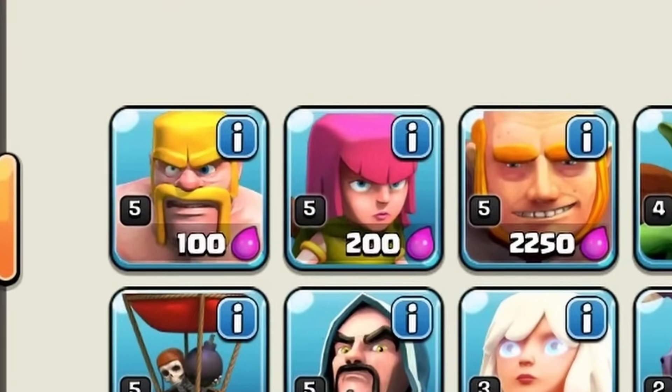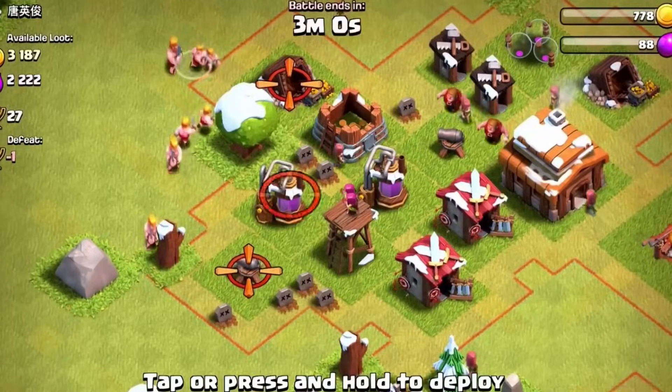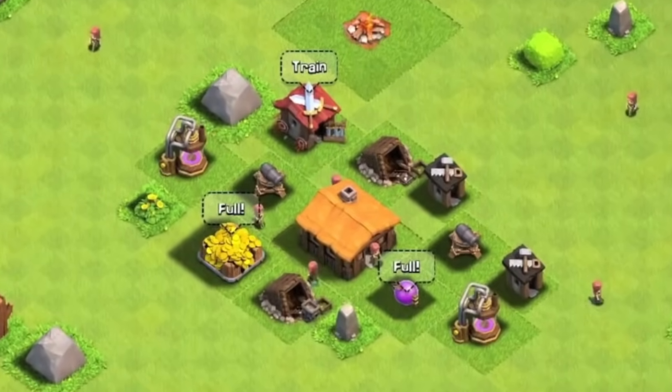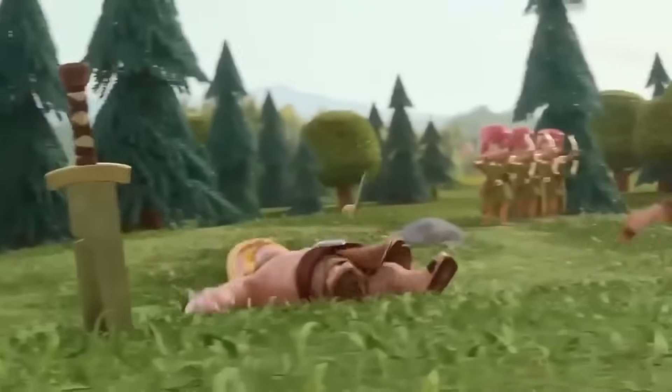Barbarians were not only among the original troops available in Clash of Clans, but were also one of the most versatile and cost-effective options for players, particularly in the early stages of the game. At Town Hall level 1, players could unlock Barbarians right away, and they became a staple troop for many different reasons.